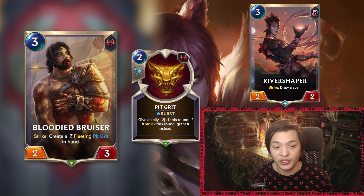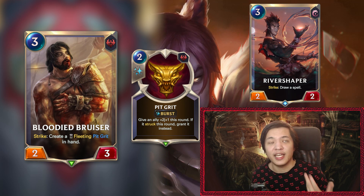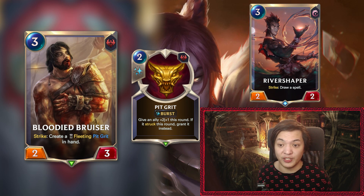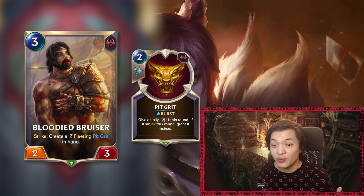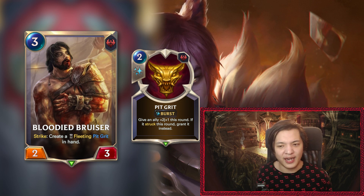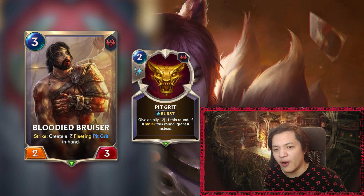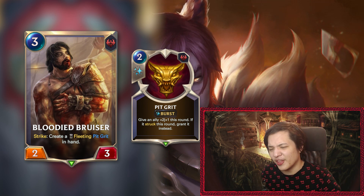River Shaper keeps cards in hand while Bloodied Bruiser asks you to cast Pit Grit right away. Getting permanent +2/+1 versus getting a permanent card in hand — I'm not so sure that's comparable. With River Shaper, if you don't have the mana you're totally fine, whereas Bloodied Bruiser requires the two mana up consistently. Spending two mana to get +2/+1 is honestly not that good; you'll want to put Pit Grit on a much better target rather than the Bruiser itself.